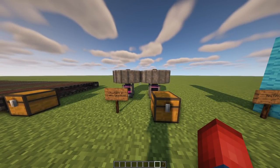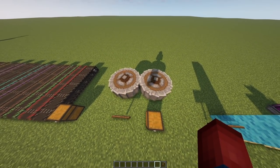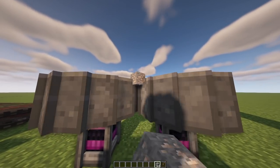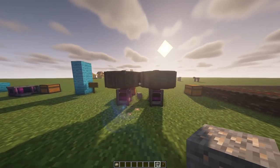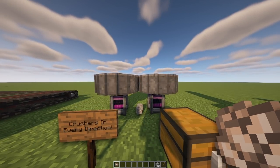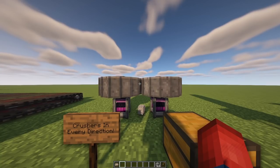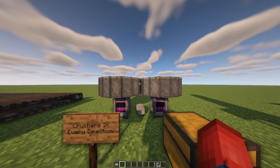A quick thing to touch on: crushing wheels now work in every single direction. You can see the crushing wheels are placed side to side rather than up and down. If we grab iron ore and throw it through the machine it will crush it out the other side. I tried running a belt through the crushing wheels to auto-crush items on the belt but that doesn't seem to work — maybe we can find another way to throw items through, which I'll touch on in a few moments.